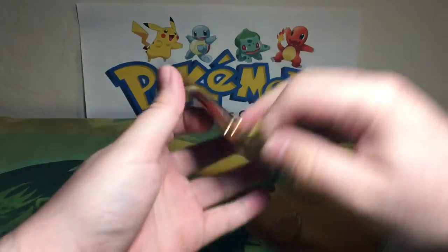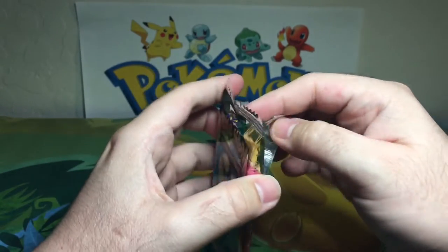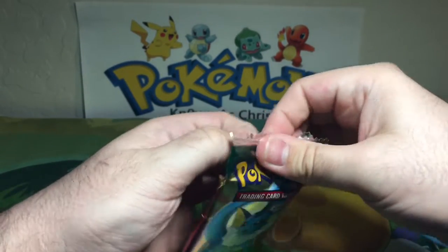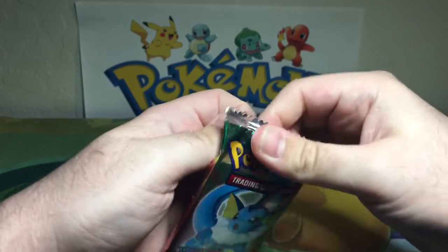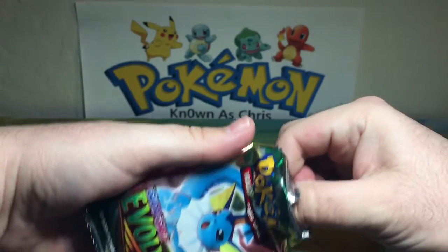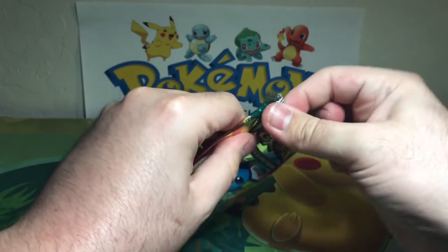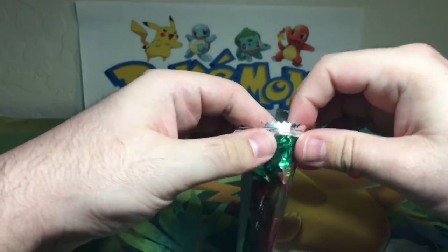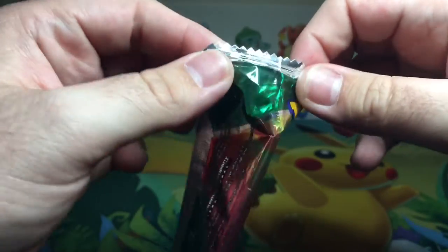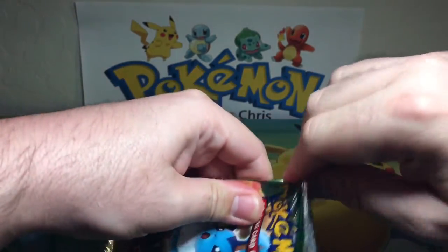Let's see how these open — oh yeah, these open pretty... hold on, I want to preserve the pack so I can reseal it and sell — just kidding, I don't do that. I don't think there's a code card in here even though it says there is. Willie told me there weren't any code cards. Oh my gosh, the foil is separating from the actual pack itself — that's hilarious. It doesn't open, it's stuck in the corner. Okay, there we go.